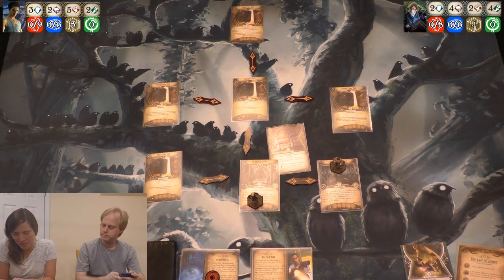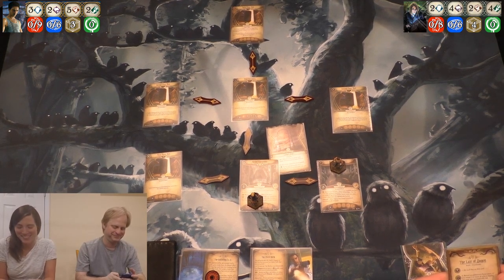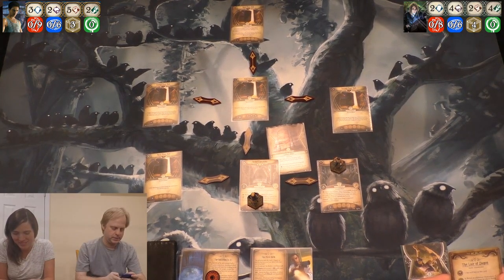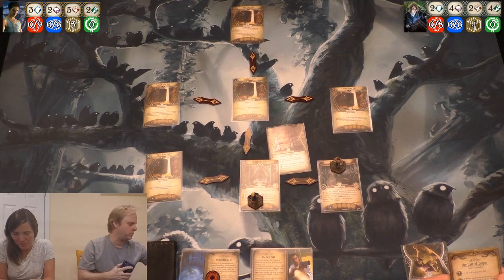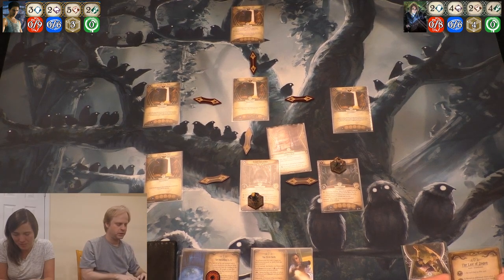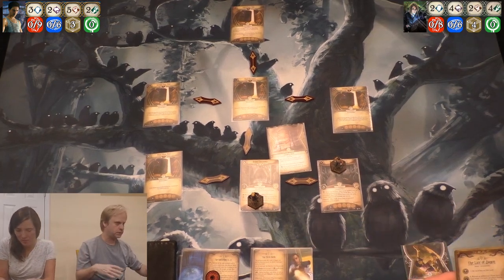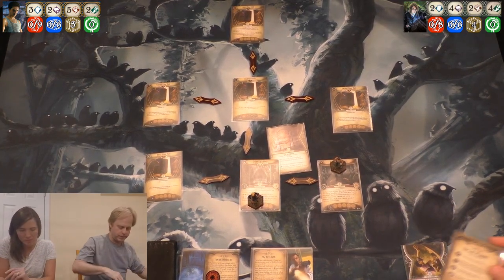And if you draw this cultist token, you automatically fail. But there are no cultists in the bag — nice! Isn't that amazing? It was five, so we got one more curse token in the bag. Putting another curse token in the bag.